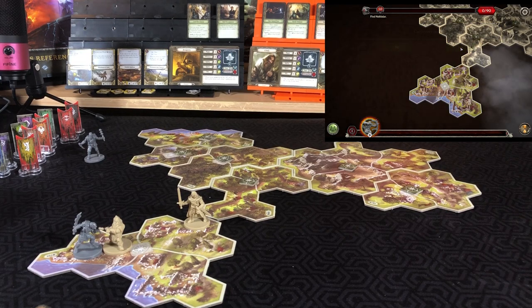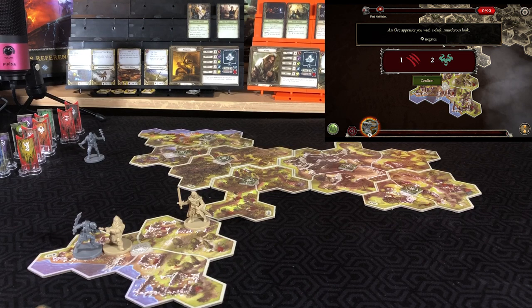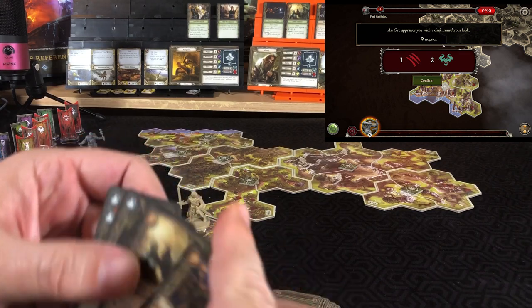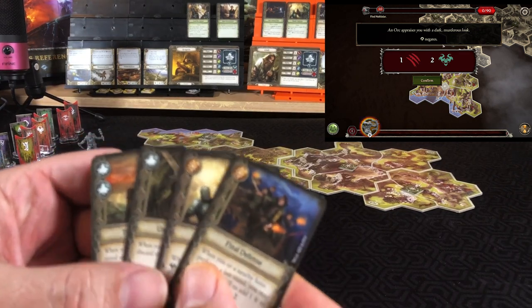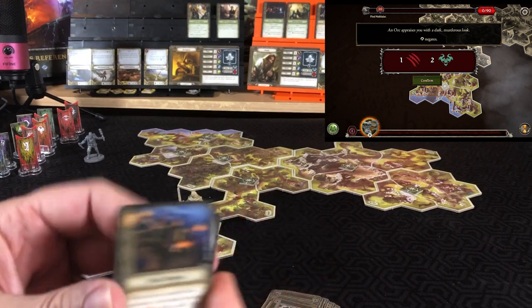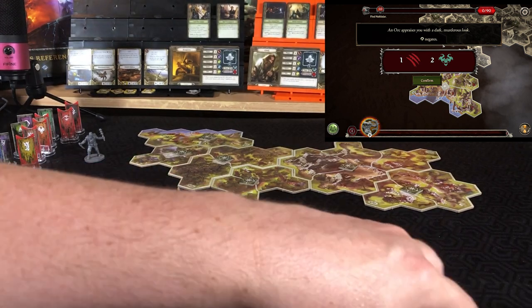The enemy attacks back — the orc appraises Gimli with a dark murderous look. We will negate with wit, and because of our ringmail, if we would test wisdom, spirit, or wit to negate, we may test our might instead. Testing with might gives us two successes, and because of our Ready Defense we will have three successes to negate all that damage.